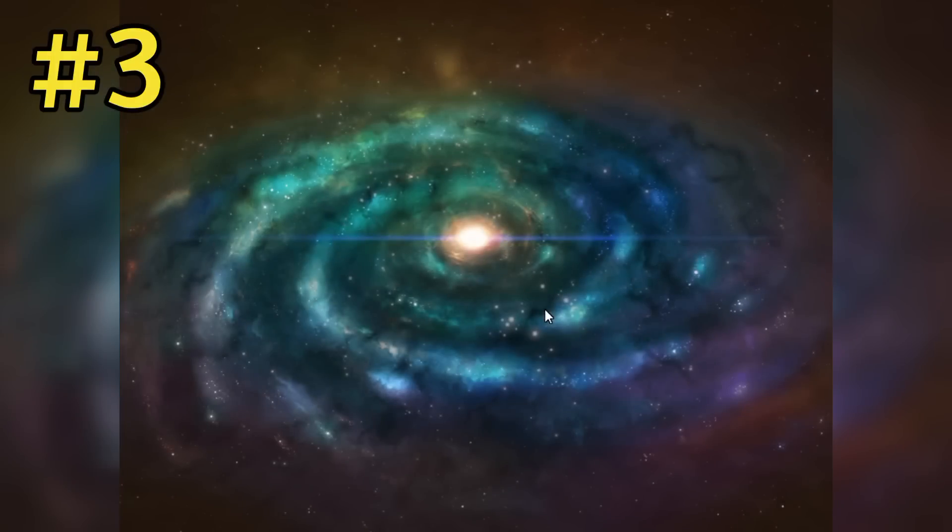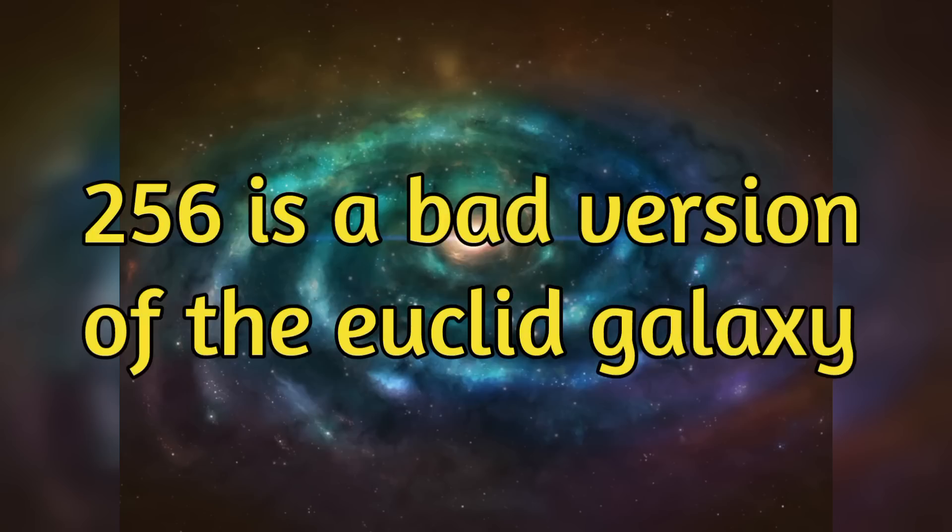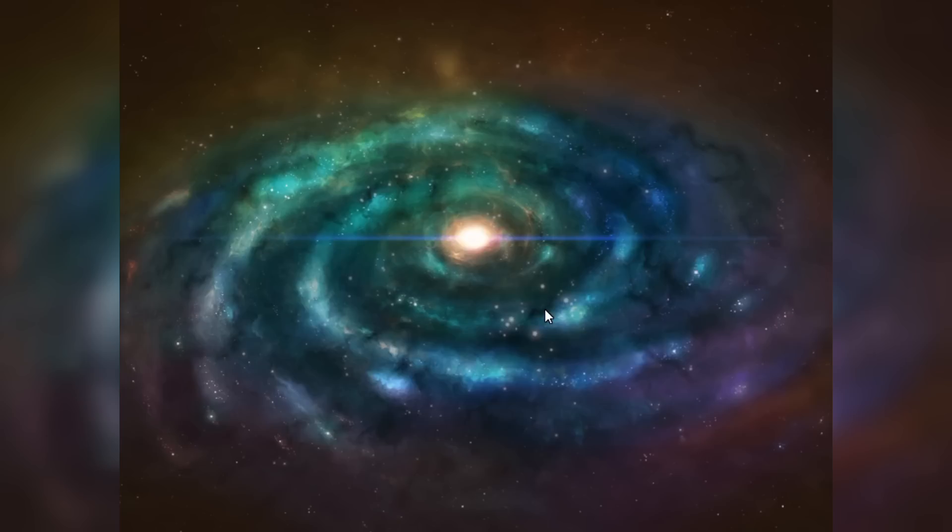Galaxy 256: originally it was open to the public — you could jump from galaxy 255 to 256. What Hello Games did was delete 256 and then bring it back, but made it an exclusive galaxy. Galaxy 256 is classed as a bad version of Euclid, so there's really no point going there. It's not really exclusive either, so it's not the best place to go.